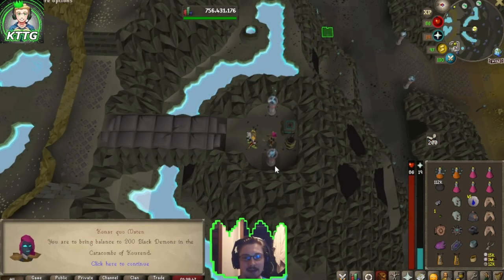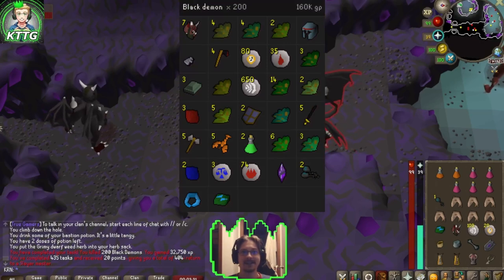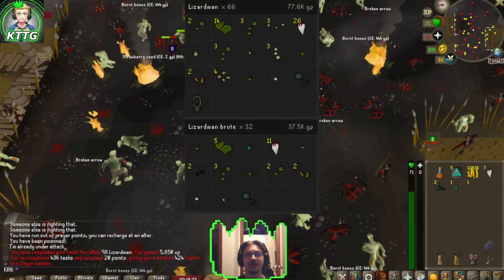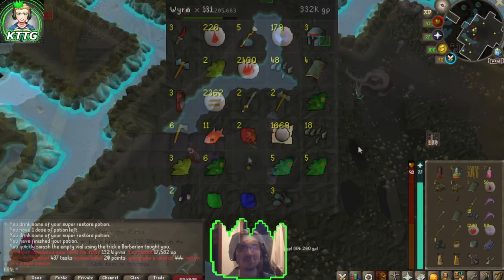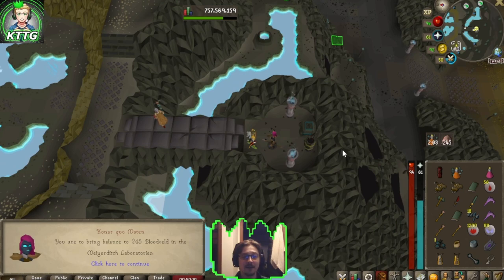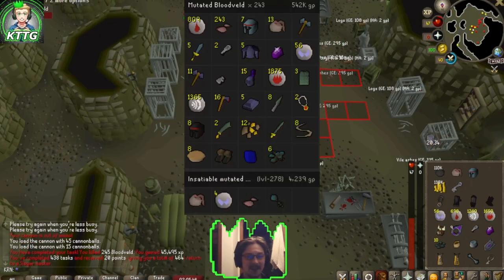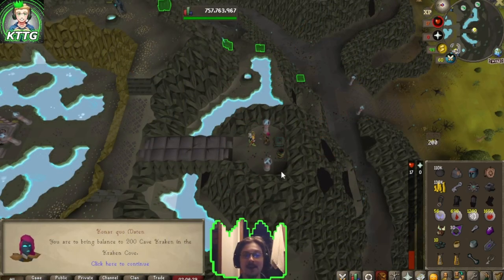200 black demons in the Catacombs of Kourend — there's another task down. 98 lizardmen on the battlefront — there's another task complete. 132 wyrms in the Karuulm Slayer Dungeon — another task complete. Back to Konar: 245 blood velds in the Meiyerditch Laboratories — another task down.